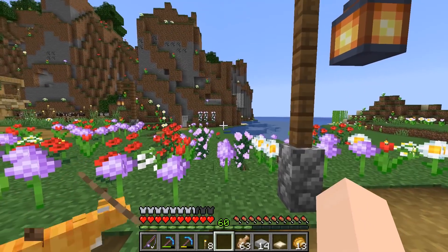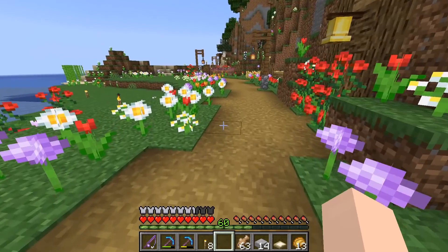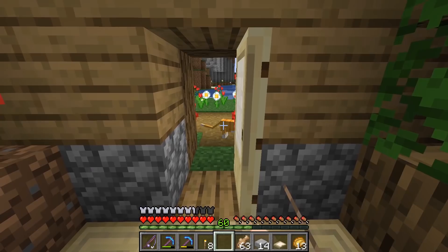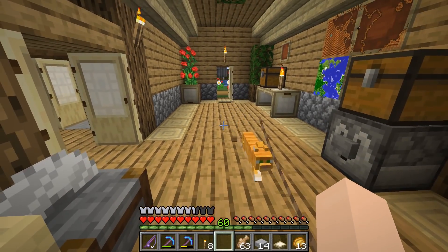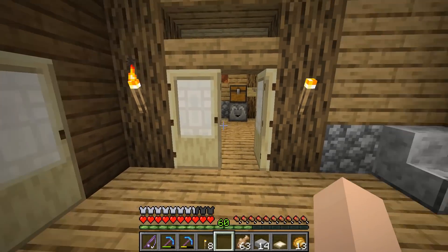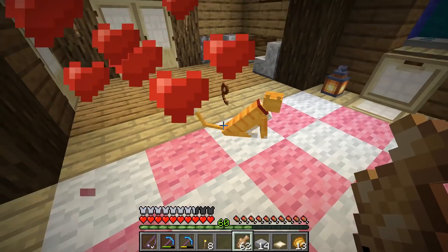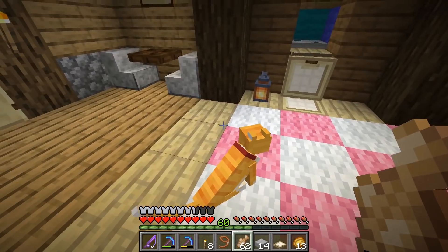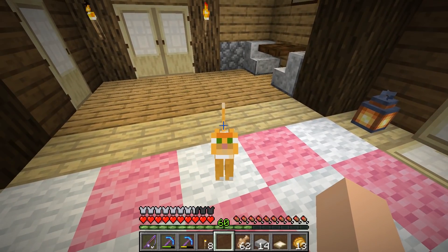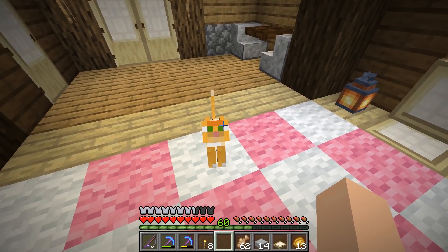Because we have villagers now around here, the game thinks this is kind of like a village, so stray cats just start spawning around our house, which is amazing! Come with me, little kitty — come into my kitchen. We will tame you and we will love you, and you will be called Honey 2.0. Oh yes, we did it! Honey 2.0!